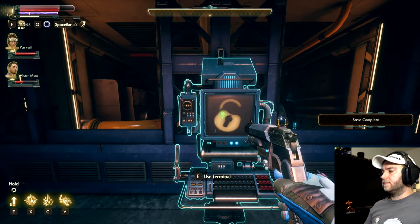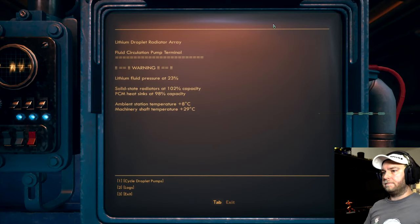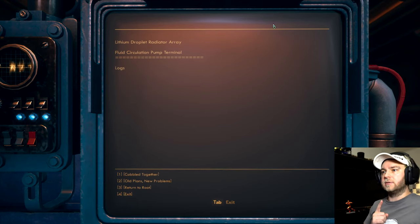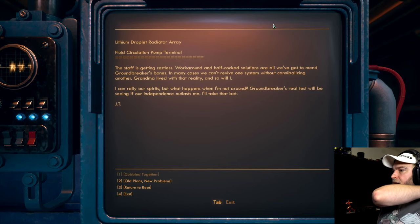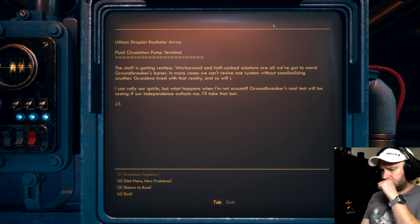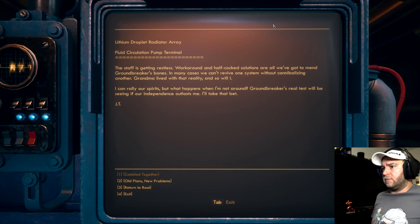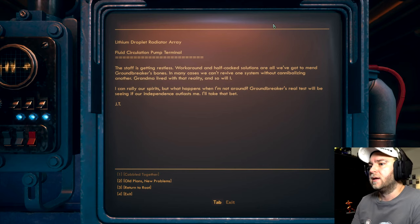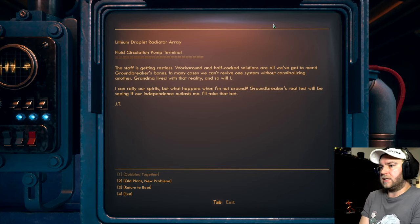Alrighty, don't know what that means. Just look for a command that says 'cycle droplet pumps.' Yes ma'am — cycle droplet pumps. But first, let's check the logs — always check the logs when you get into this. Cobbled together. The staff are getting reckless. Workarounds and half-cook solutions are all we've got to mend Groundbreaker's bones. In many cases we can't revive one system without cannibalizing another. Grandma lived with that reality, and so will I.